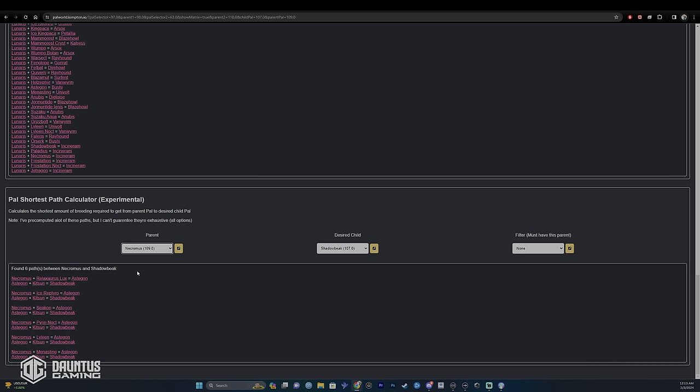So in this example, you can take Necromus with either Relaxaurus, Reptiro, Beacon, Pyronoct — the list goes on and on. Eventually you're going to use those parents to get to the pal that you want at the bottom of the chain. I wanted to empower you to learn how to search for pals and look for certain parents, because you're going to need that knowledge moving forward so you don't waste your time.